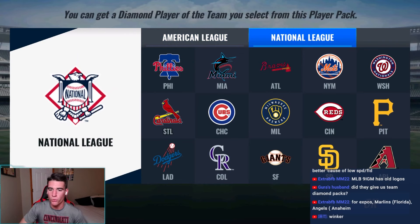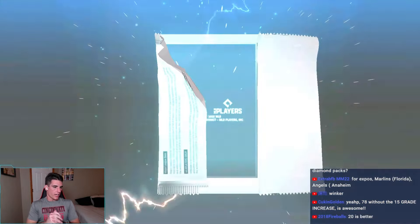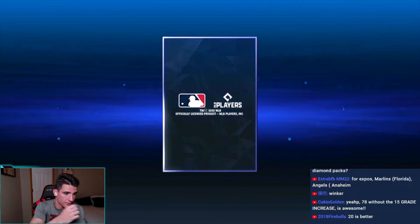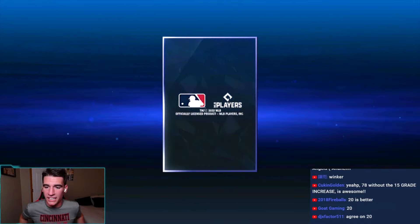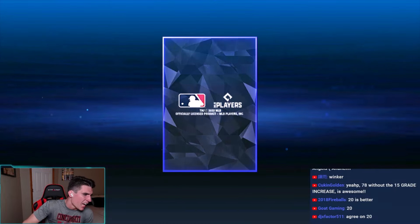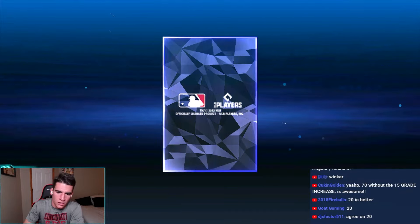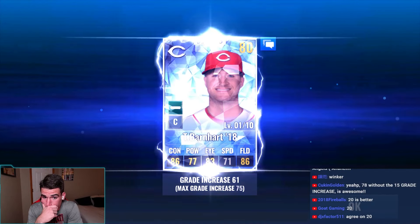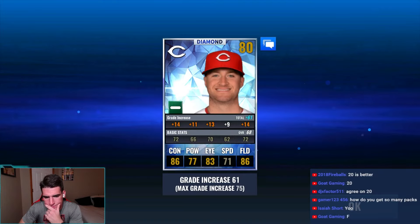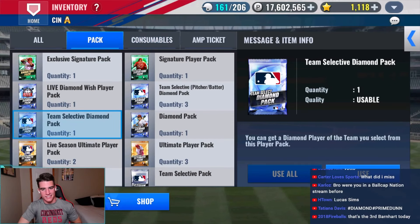Can we see our first prime from a team select diamond pack? We've only got it once on my main — that's when we got Kershaw. Make sure we go Reds. Okay, we got Barnhart. I think we already have Barnhart — that's a dupe, possibly the same year too. At least it wasn't Votto. Third Barnhart today — some came from team select premium packs.